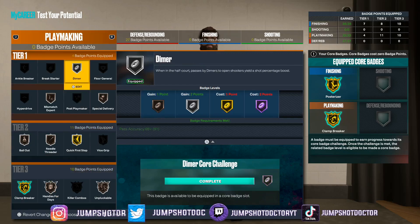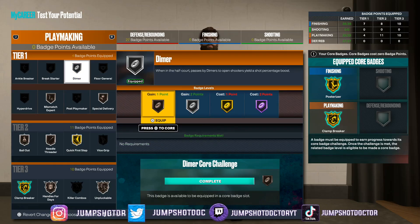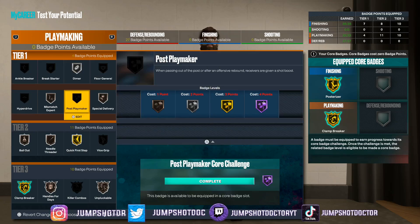Bronze handles for days. Even though you're not dribbling all day you might still need it. If you're thinking of taking off needle threader — don't. This whole build relies on needle threader. I want hall of fame needle threader actually. Maybe bronze ankle breaker; bronze hyperdrive is better but I don't know. Post playmaker should obviously be on because I have the takeover for it, but badges are just killing me this year. I would still rock with this layout — you're still going to have really good post moves.